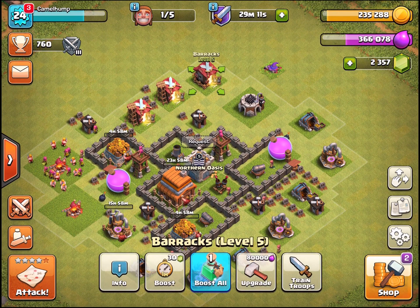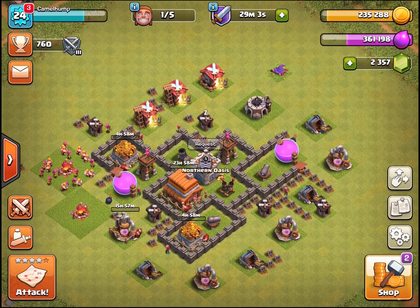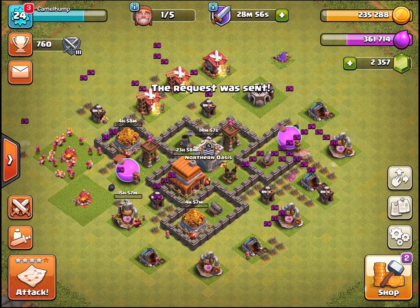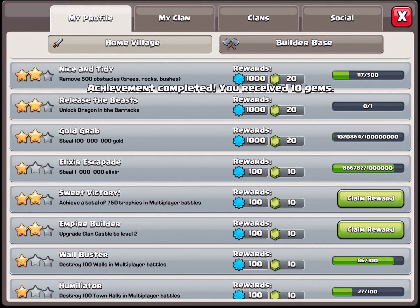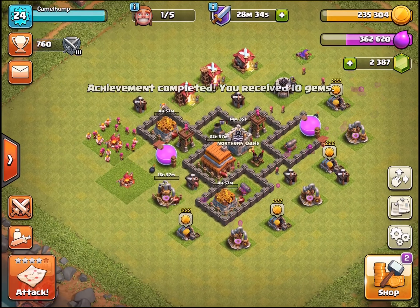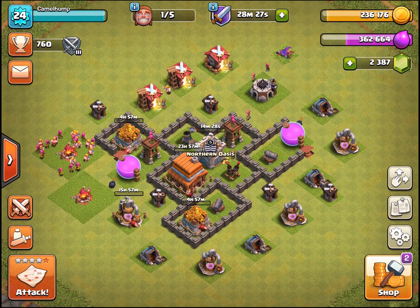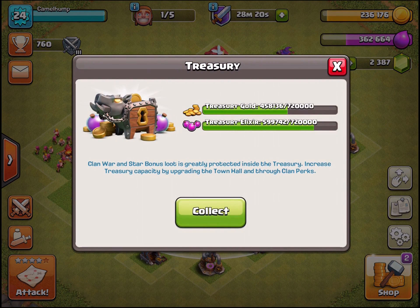We're just going to strategically sprinkle some barbs and archers onto these collectors — they're chock full of resources. Hopefully we can walk away with a bootylicious amount. Running out of troops — save something over here. Gold grab and elixir grab should be right after. For the time and elixir that went into this army, this is a super lucrative raid. We're gonna lose with only 26-29%, but look at that: 163,000 and 170,000! The barracks is the only thing left to upgrade.